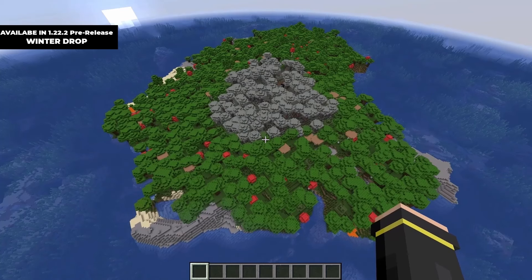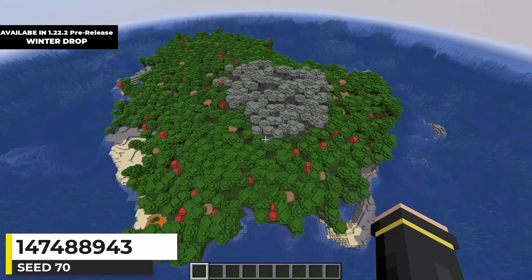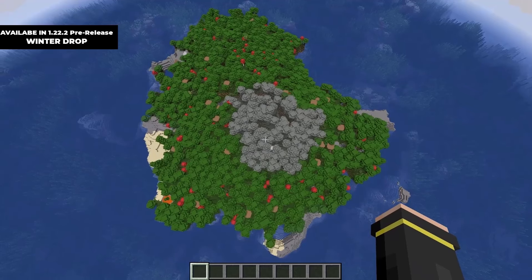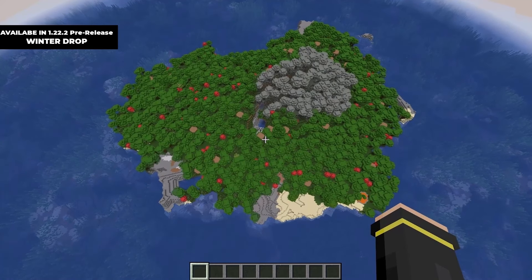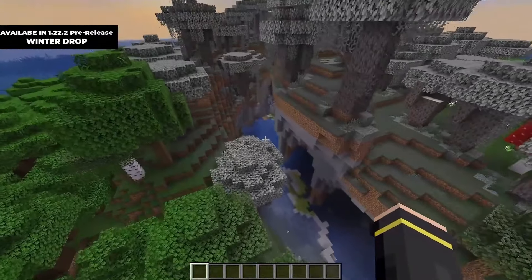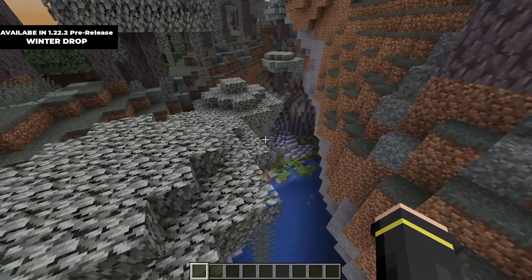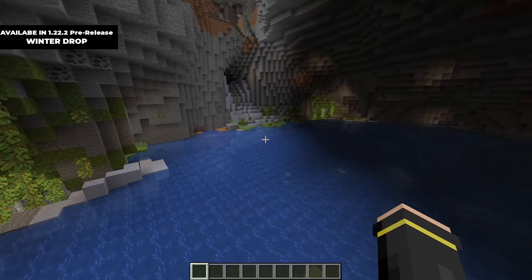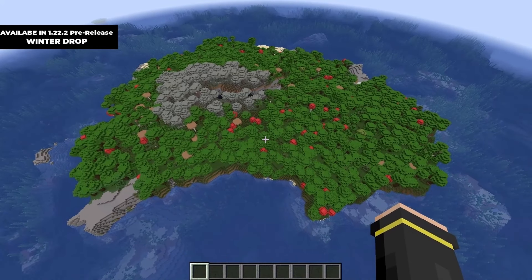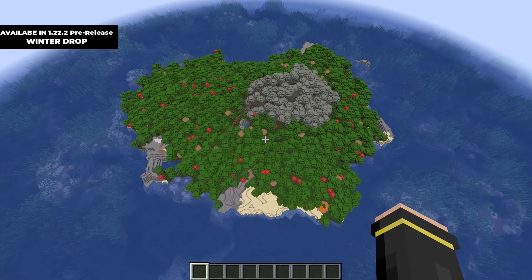This is probably my favorite Minecraft pale garden seed I've found so far. Finding a pale garden island was at the top of my list. Just seeing the grey of the pale garden in the middle of the island looks really cool, especially surrounded by the green of the dark forest. My favorite part is this ravine cutting into the pale garden — the pale oak trees above the lush cave look really cool, and I really like the look of the lakes too. You can even see the dull water color in a pale garden. This is a really cool Minecraft seed.